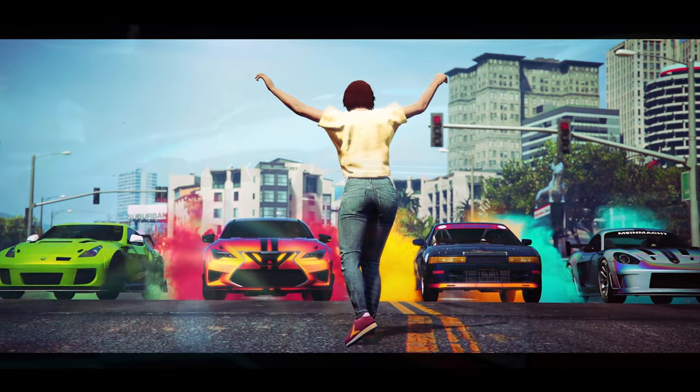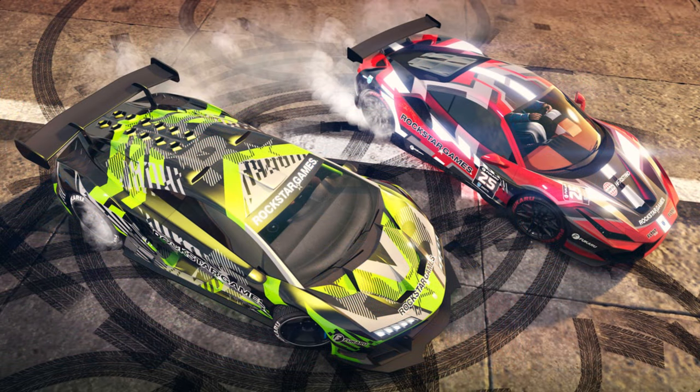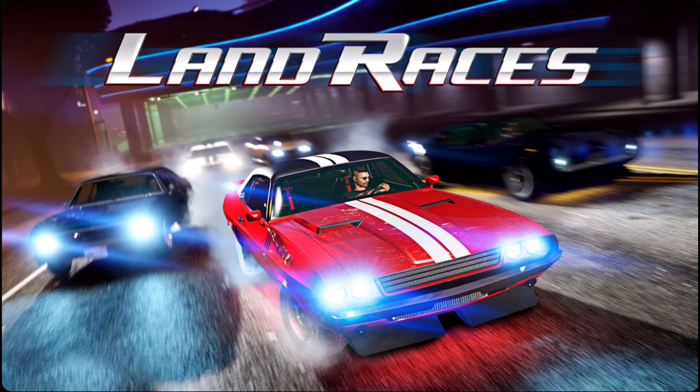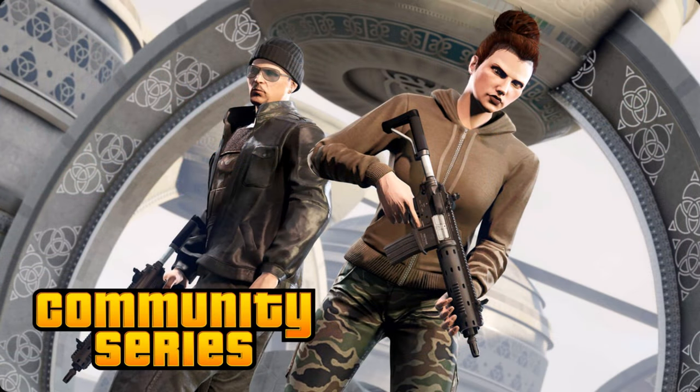Getting into the money bonuses this week, we are first of all going to be having double money and double RP on every single one of the drag races in the races section. We also will be having two times money and two times RP on every single drip race as well. We will also be having double money and double RP for every single Rockstar created land race in the races section, and finally double money and double RP this week on the HSW classic races over in the stunt races section.